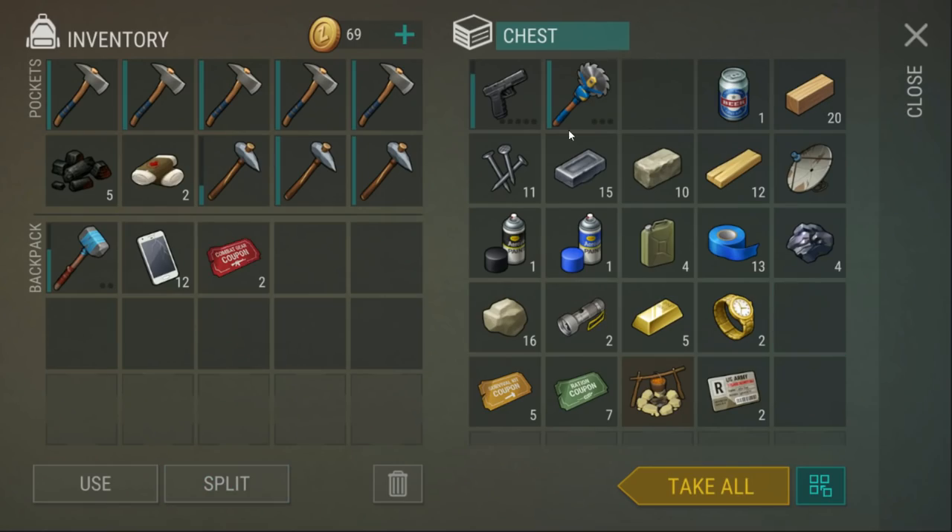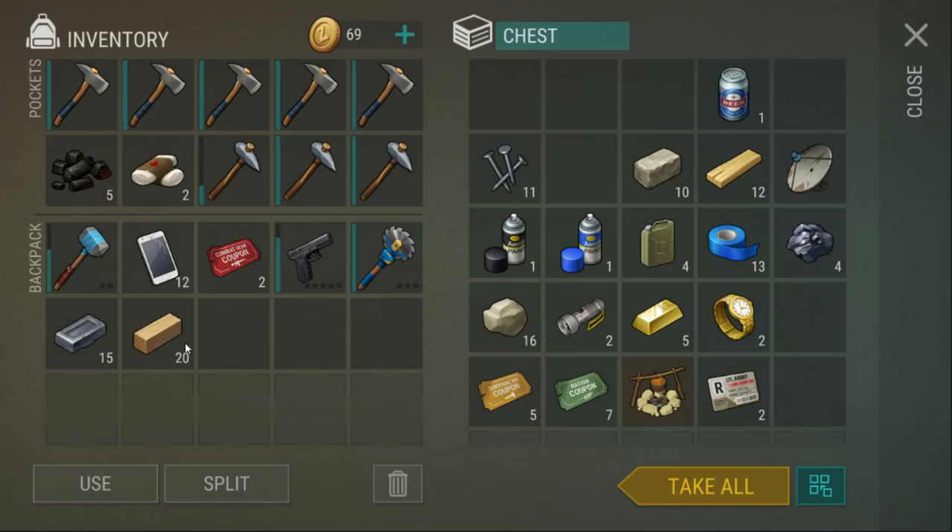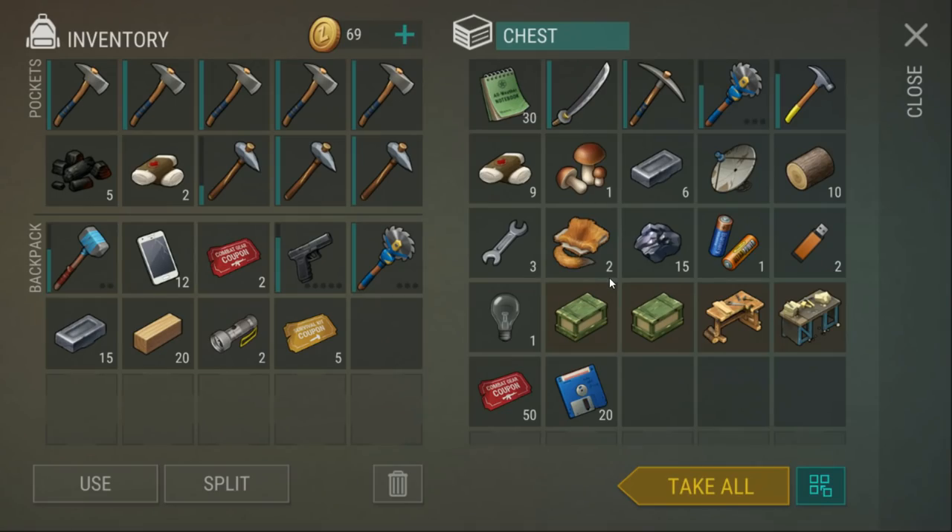Red tickets - let's take them. 20 oak - I'm taking that. Five yellow tickets, seven green - I'll leave the green and take the yellow. What the... that is a full stack of floppy disks!